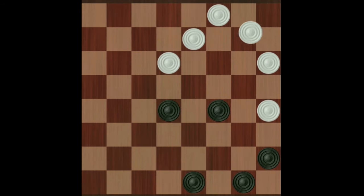Number 9: set traps to get a double or triple shot. Number 10: form lines of three or more checkers so that you can set up jump shots of two or more. Number 11: trade checkers when up by one or more.